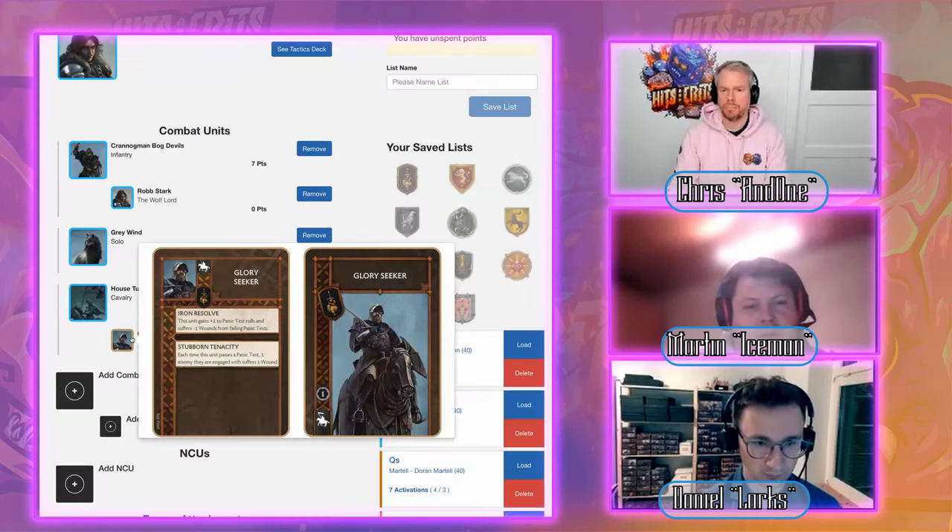The final four-point NCI pick is Catelyn Stark, providing Influence. She's what all Starks want: she brings the highest attack value and, more importantly, condition removal. Nothing ruins your day more than a Weakened token on your charging cavalry — Catelyn lets you remove it so you can charge clean.